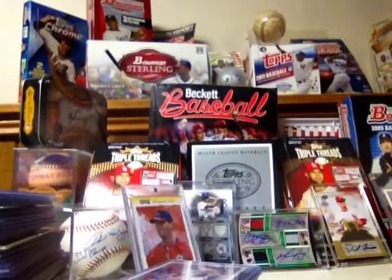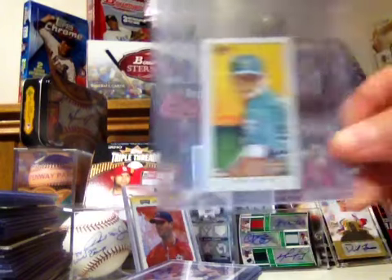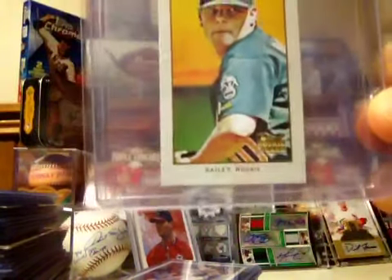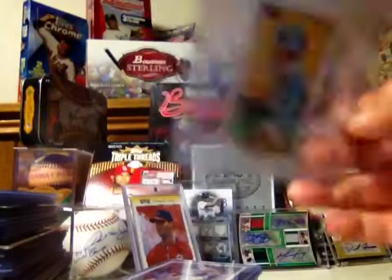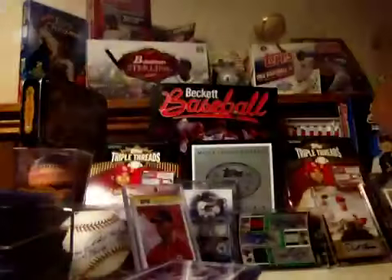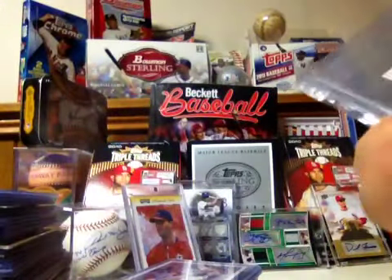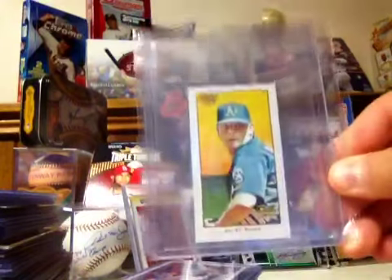I didn't really go through my box. These are three ones I had lying around. This one's Andrew Bailey — rookie, this is a cycle-back. I got a 99, numbered 63 to 99, also a short print. Pretty nice card.